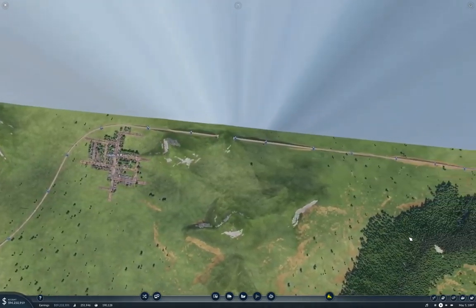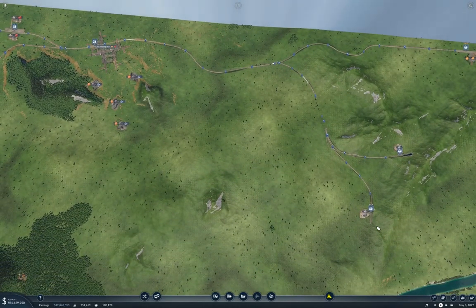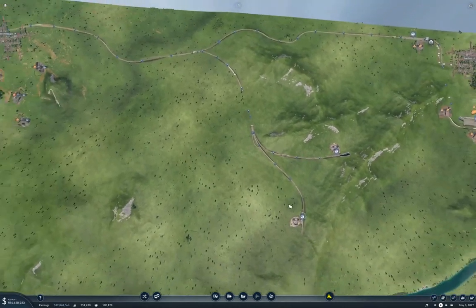And then over this way we've got two quarries here. So we've got our quarries hooked up. While you were away I just put a road connection to this one, so these two construction materials places are connected up. Now these ones are too far away, so I'm going to have to do some sort of shunting operation of some kind here.